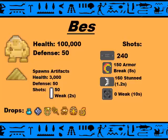Next we have the 3 Tomb Bosses. Bess is one of the 3 bosses with 100,000 health and 50 defense. The ideal approach is to start with Bess if you have a good group, or skip her if you have a small group that can't keep damage consistent on Bess. Bess does 4 different shots, 3 of which do damage: the Dart Shot which does 240 damage, the Armor Break shot for 5 seconds which does 150 damage, and the Stun Shield which does 160 damage and stuns you for 1.2 seconds.